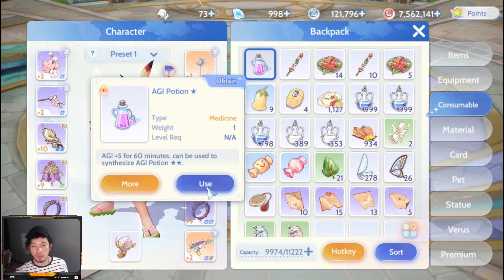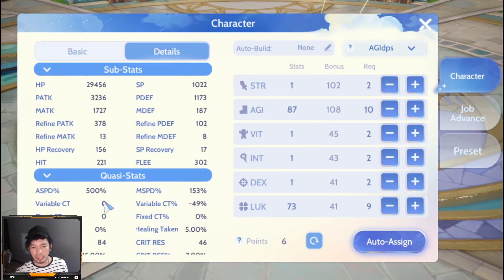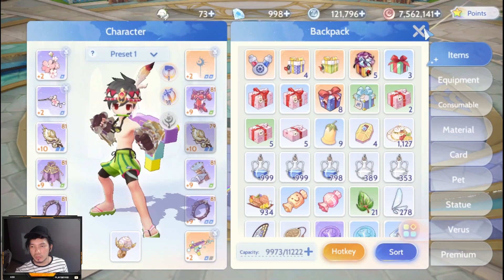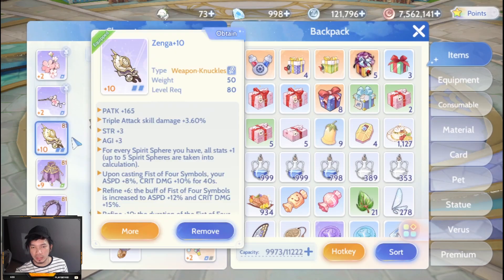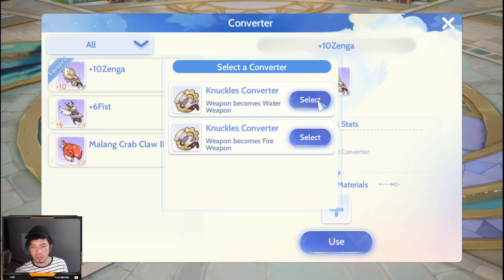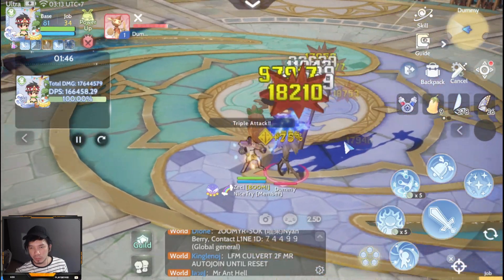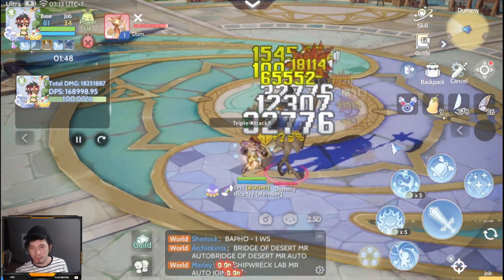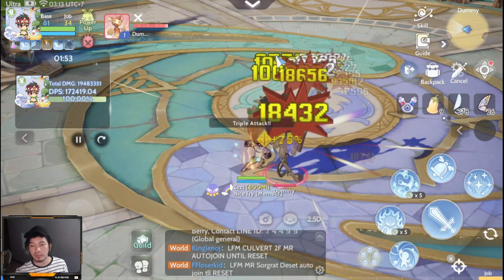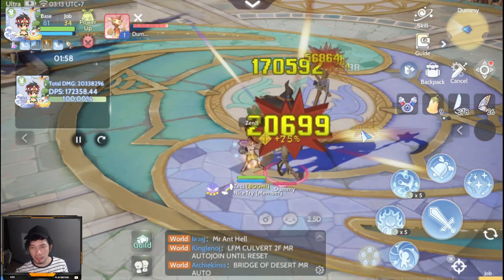Next, let's use a food buff — just a one-star AGI potion — to achieve 500 attack speed. Then we try using a water converter, since the dummy is fire element, to check how much damage Triple Attack deals. The highest we can reach is around 150,000 to 170,000 damage.